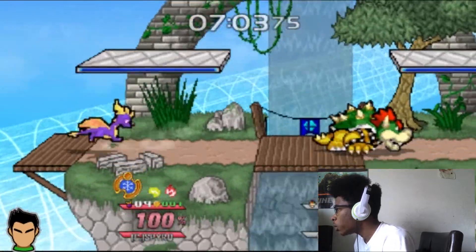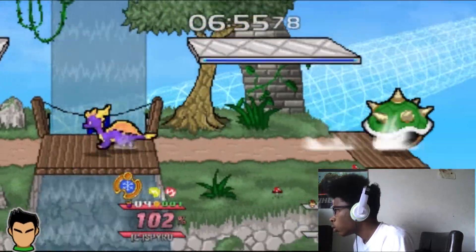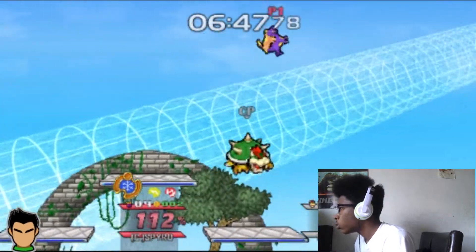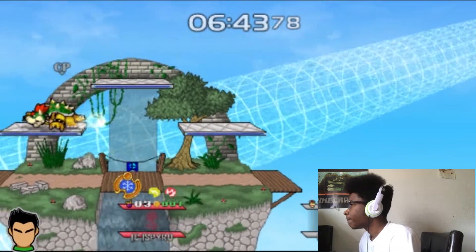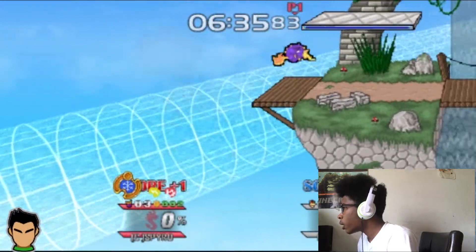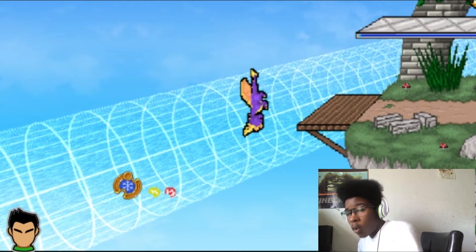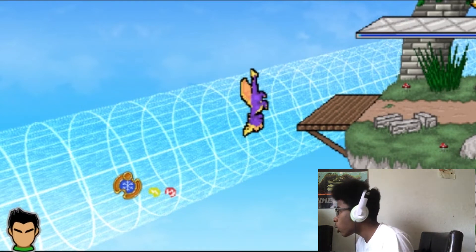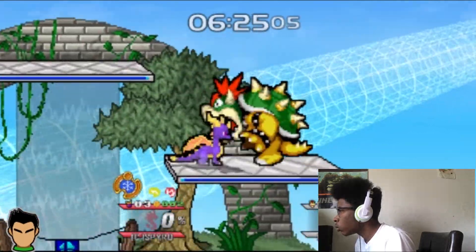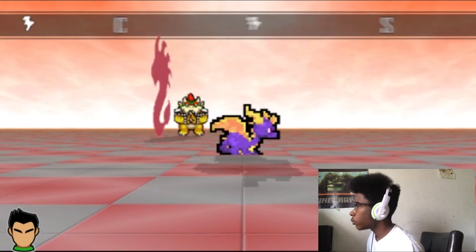I kind of didn't really see the uses of his specials either. Oh, that's his down tilt, forward tilt. So it's down air — it may be able to spike, it's kind of like Banjo's in Ultimate. Like it goes down quick, you literally fly. Maybe in the first few frames on start-up you can really get a spike off it, but I don't know. The winner is Spyro!